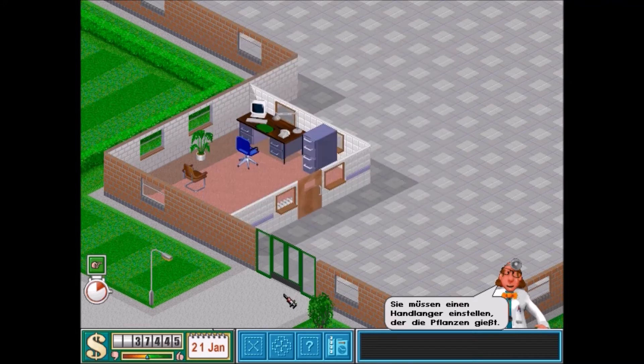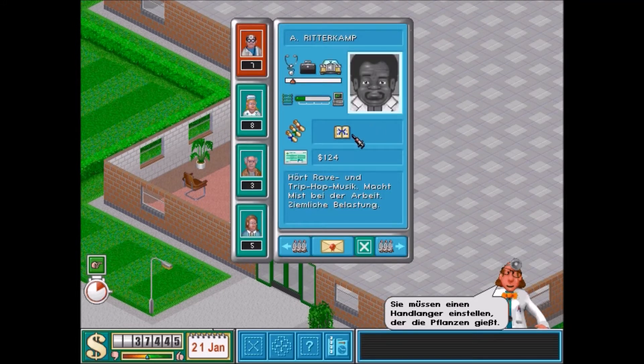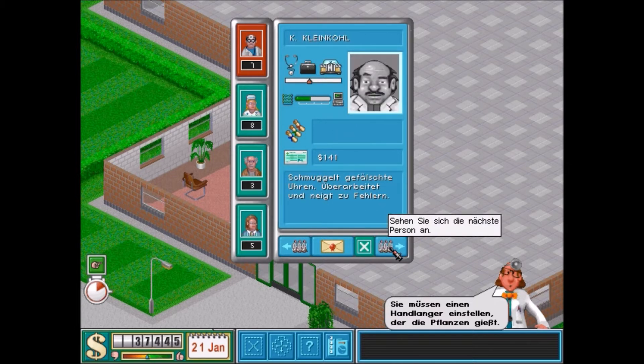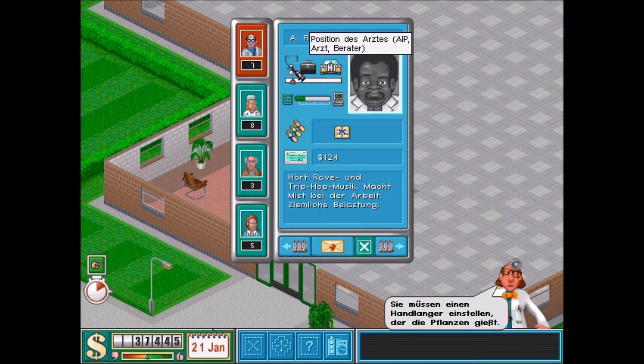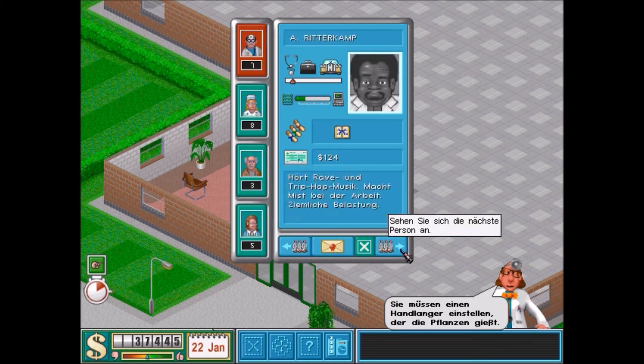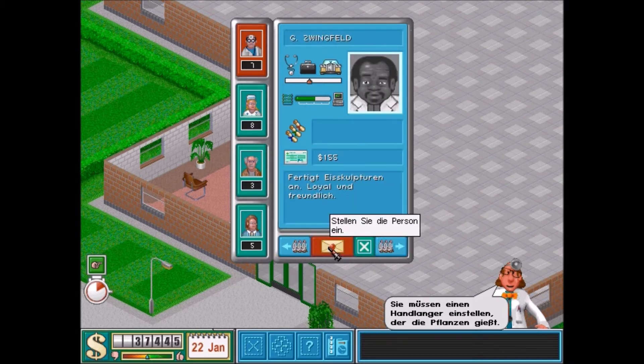Ich zeige euch kurz, was gemeint ist mit irgendeinem Arzt. Wir haben hier zum Beispiel – seht ihr – das ist nebenher auch noch ein Psychiater. Das hier ist ein Arzt ohne weitere Qualifikation. Ihr seht hier den Rang des Arztes: AIP, Arzt oder Berater. Berater sind natürlich die tollsten. Und hier seht ihr noch die Fähigkeiten auf dem jeweiligen Level. Das variiert – und was auch variiert, ist das Gehalt natürlich. Die Ärzte, die ein bisschen besser qualifiziert sind, wollen natürlich auch ein bisschen mehr verdienen. Das ist natürlich gerechtfertigt. Ich würde sagen, ich stelle ihn hier ein.